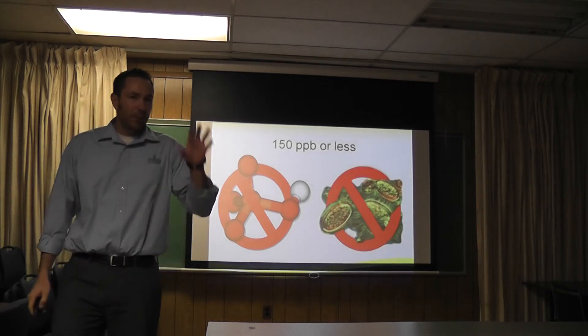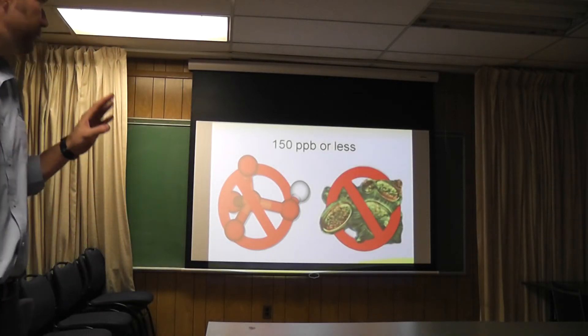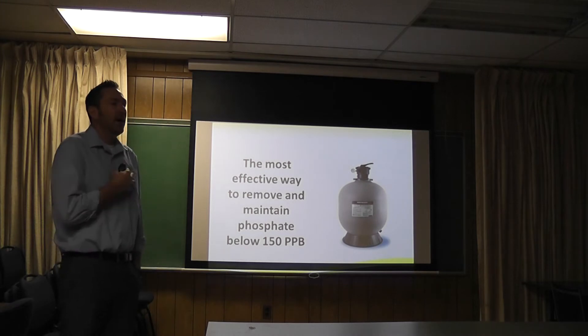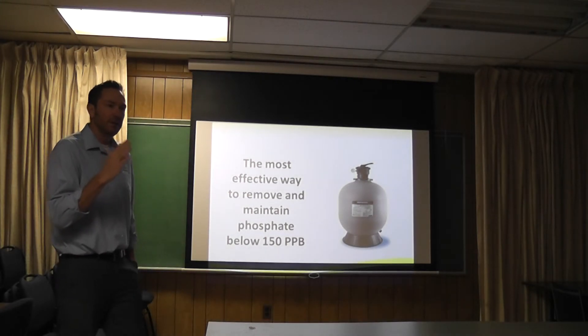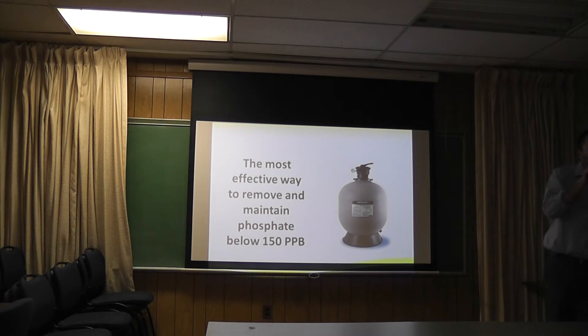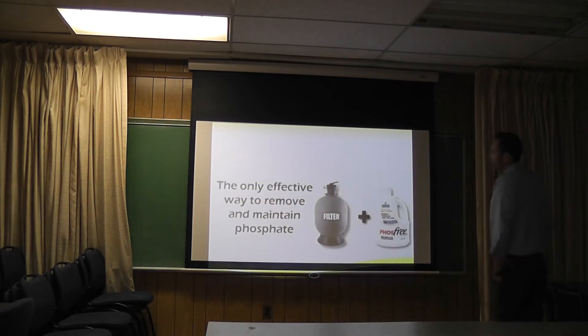I mentioned 150 parts per billion — not parts per million. If you're under 150 parts per billion, you cannot get algae. Natural Chemistry's phosphate removers are the only ones that can get you down to that level. There are reducers out there that use an older technology called lanthanum chloride, but it's not quite as good. It clouds the pool, it works in the water rather than in the filter, and it only reduces down to about 300 parts per billion — it doesn't remove to zero. We need to get it down to zero, and that's because we have this patented technology, Phosphory.